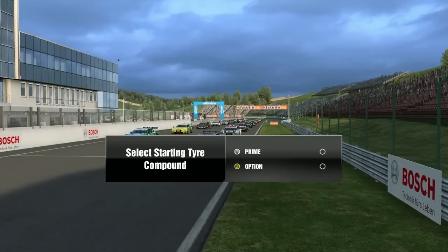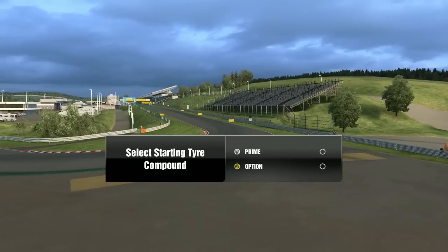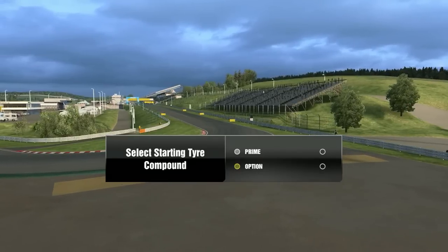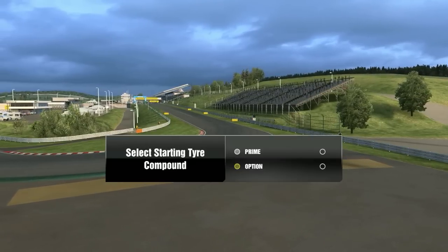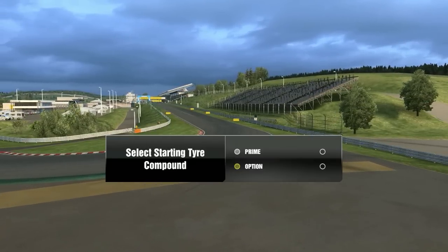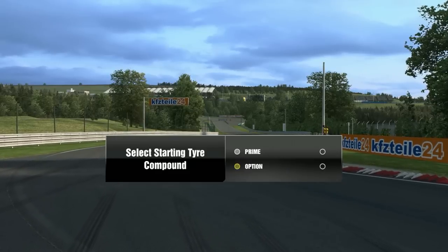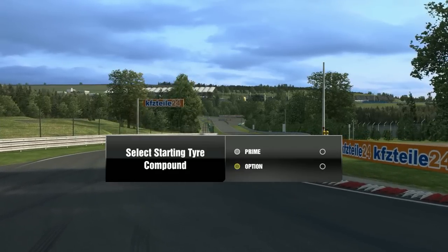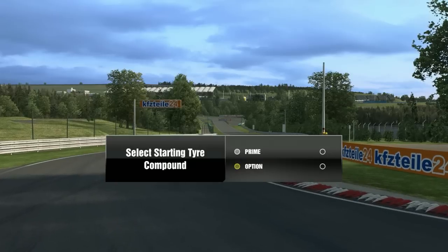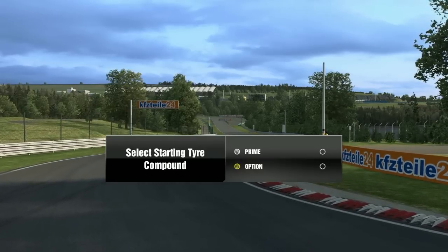What's going on guys? This is EmptyBox and this is DTM Experience 2014 where today we're going to be doing a short 11-lap race against a full field of AI set to 107%. We're going to be using the mandatory pit stop rule. On screen we can select our tire compound that we're going to start. We're starting from 11th position so we're going to use the option tires.